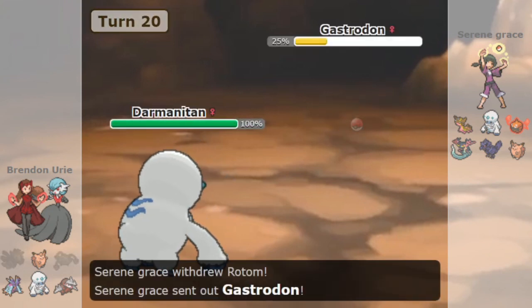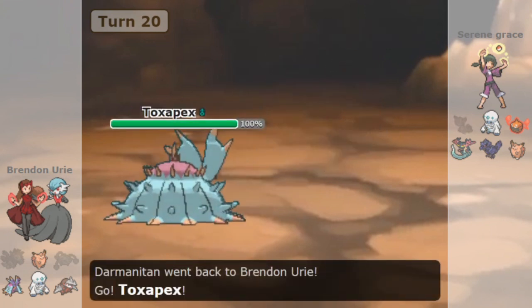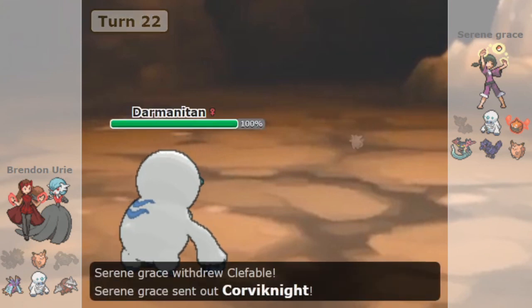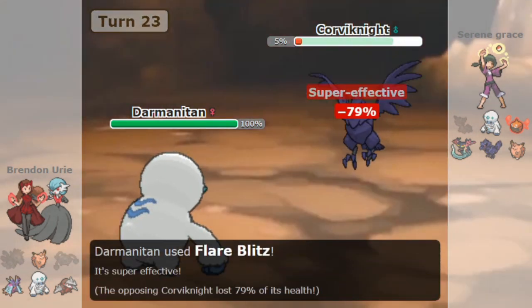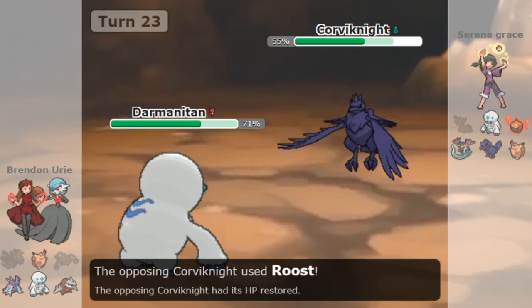Choice Scarf is another great set, and its synergy with Choice Band is amazing. Because your opponent will have to scout out Darmanitan's item first, your opponent has to respect the possibility of Choice Scarf Darmanitan, and you can use that to your advantage. Choice Scarf lets Darmanitan outspeed Jackalpult and other Choice Scarf Pokemon like Rotom Wash while still being relatively powerful, since it still has the built-in Choice Band from Guerrilla Tactics.